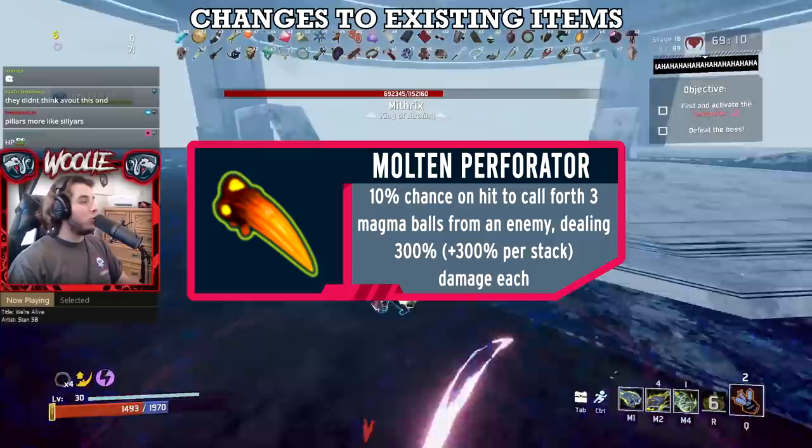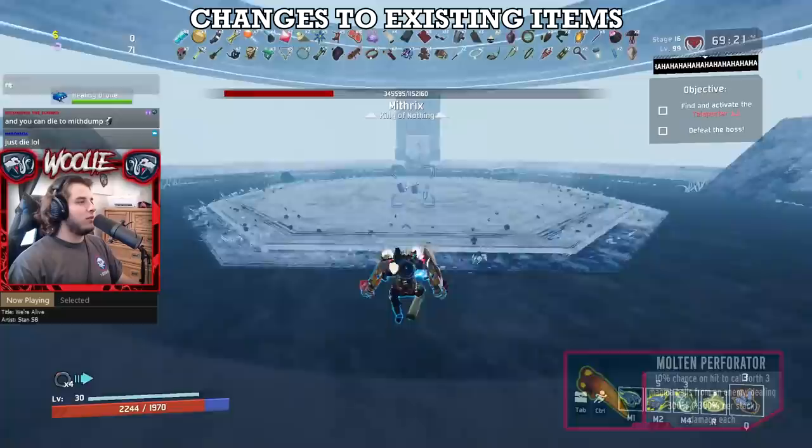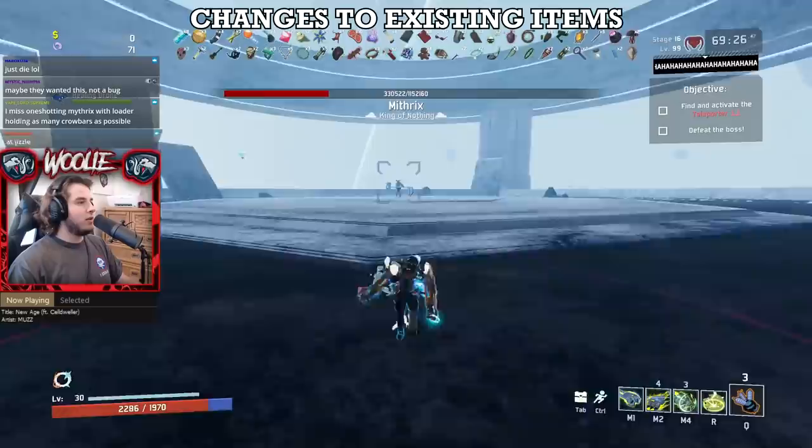Moving on to boss items, I only have one change to make: the Molten Perforator goes from B to A tier. Using the Perforator more and more let me realize that it can do some serious heavy lifting in your runs, especially early on. The more impact an item has in the early game, the better it is — and that exact sentence is relevant again towards the end of this video.